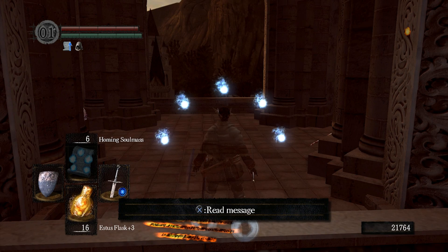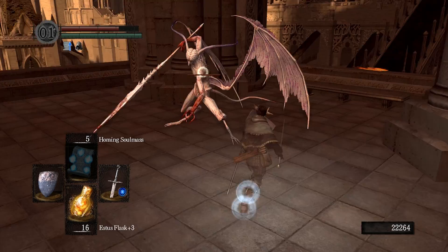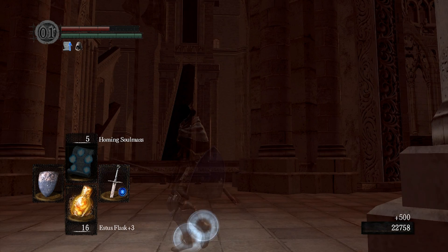That's to equip the fog ring, which we traded with the crow for that skull lantern, and the slumbering dragon crest ring, which was from Sen's Fortress. With both of these you pretty much have maximum stealth. There are things the fog ring won't stop, like making noise from footsteps if you run too fast, or general clanking of armor — the dragon crest ring handles that. But the dragon crest ring itself doesn't prevent people from spotting you from a large distance; the fog ring will cover that. Combined, you get something akin to the thief ring effect in Demon's Souls, though it's not as powerful as those.